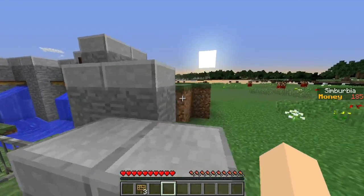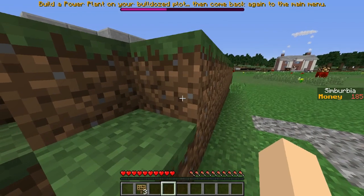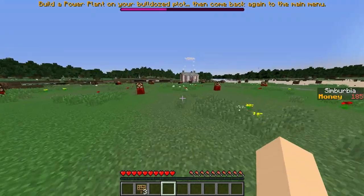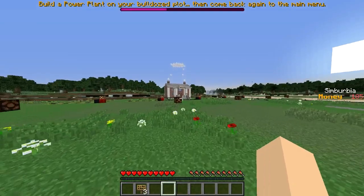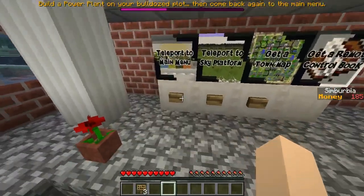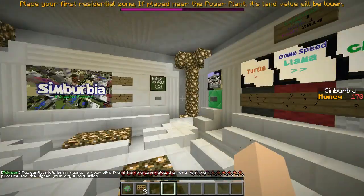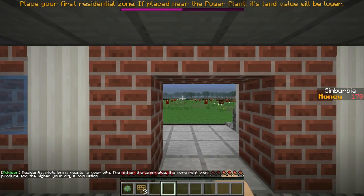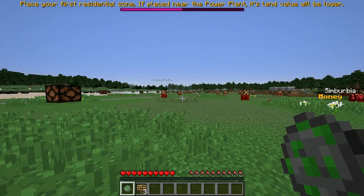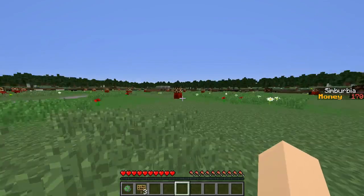Caution bulldoze plot. Build a power plant on your bulldoze plot, then come back to the main menu. Let's go to the main menu and see what we have to do next. I imagine we have to get some residential areas or something like that — get some people living in here. So place your first residential zone. If placed near the power plant, its land values will be lower. Getting complicated now, are you, Simberbia?